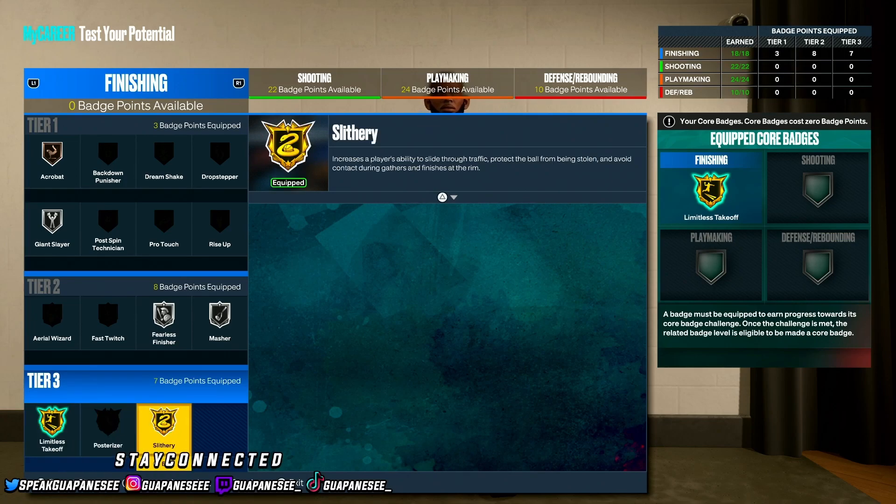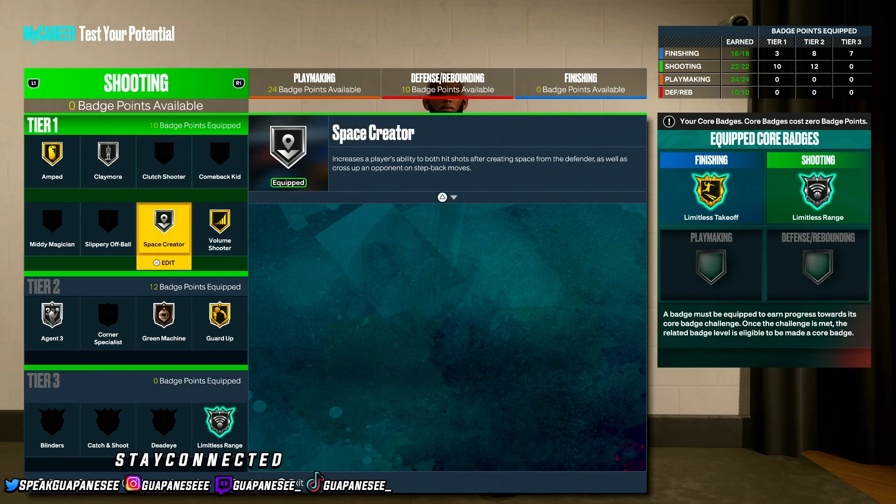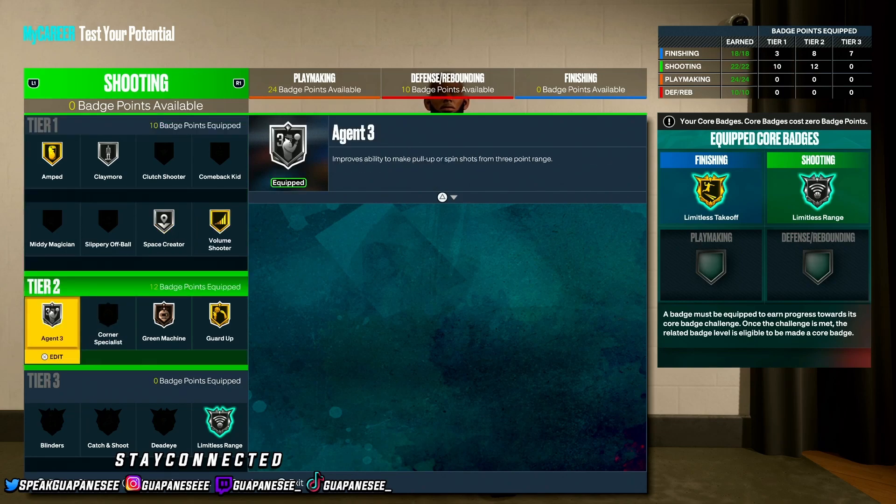Next, Gold Slithery. For shooting badges: Gold Amp, Silver Claymore, Silver Space Creator. Now, I know Volume Shooter was a terrible badge in past 2K, but it helps you out — pause the video to read what it does for your player. Go with Gold Volume Shooter.